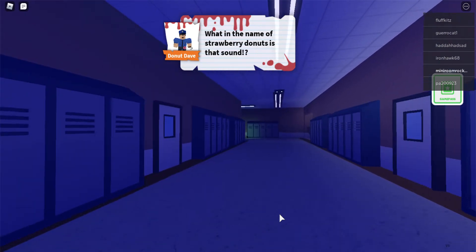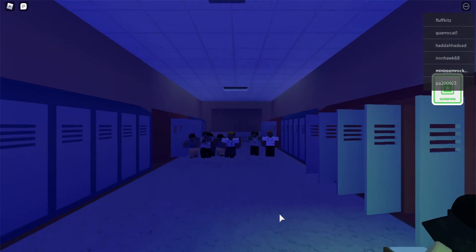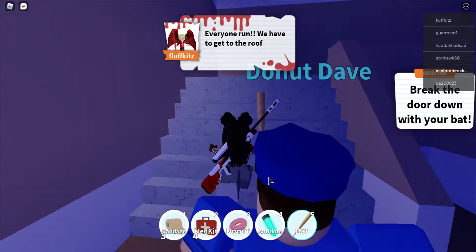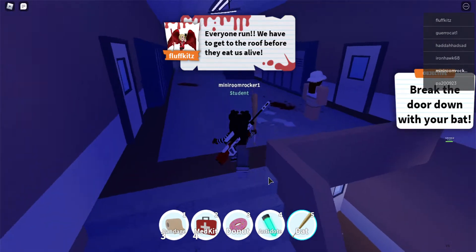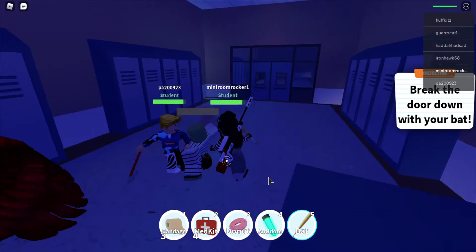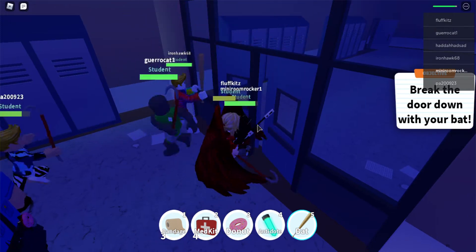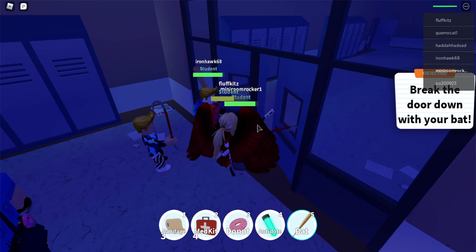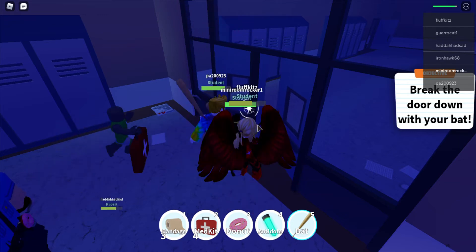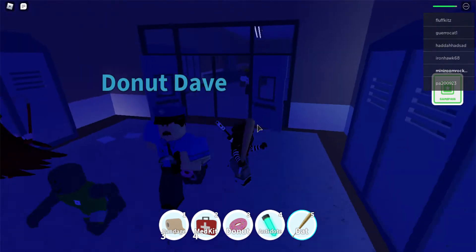Newsflash: you can't grab any supplies because there's nothing in the supply closet besides bats and crowbars, and there's a zombie horde coming too. So get your baseball bat out — there will be zombies up here. As you can see they're really easy to kill. The hard part is going to be this door because for some reason it takes way too long to open and Donut Dave isn't going to do anything about it. Sorry Donut Dave — I said it.